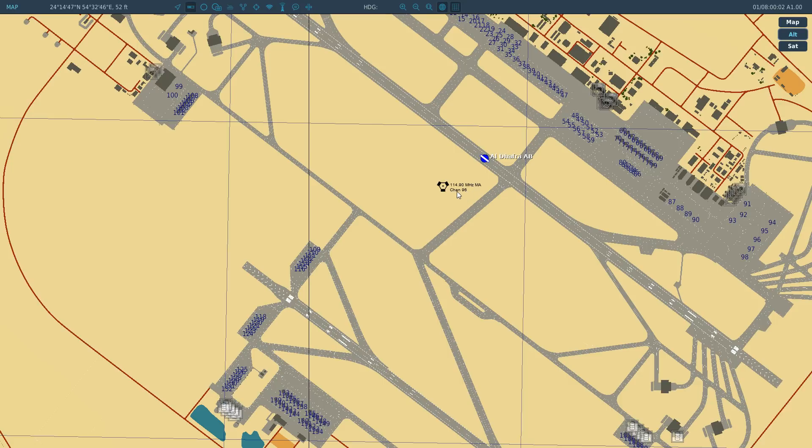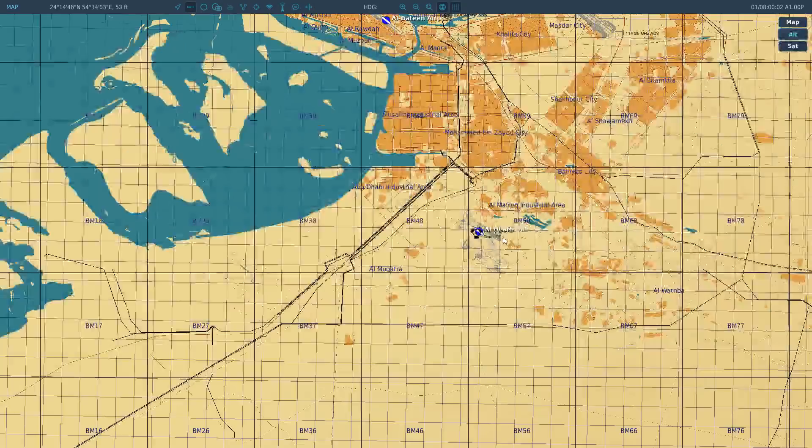The way the TACAN channel works is a number followed by either X-ray or Yankee. If X-ray or Yankee is not shown, it usually defaults to X-ray. So TACAN 96 X-ray is where we're going today.